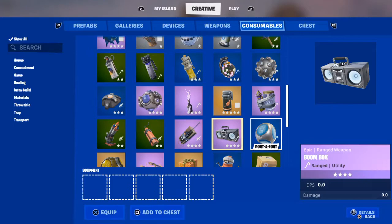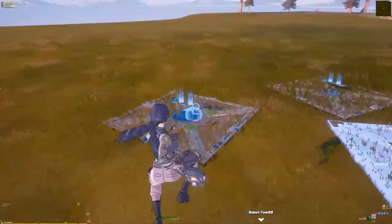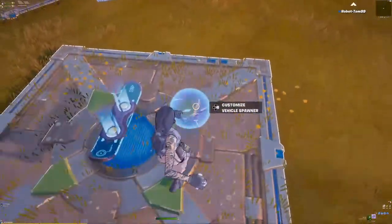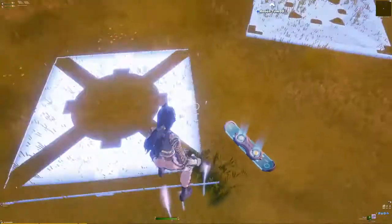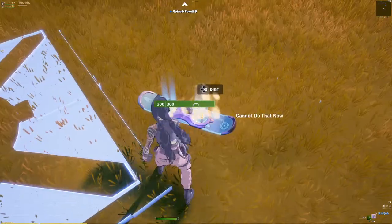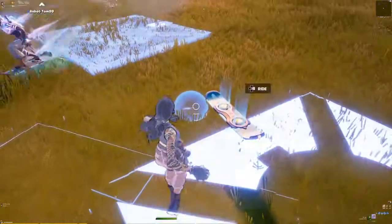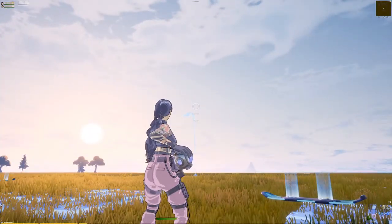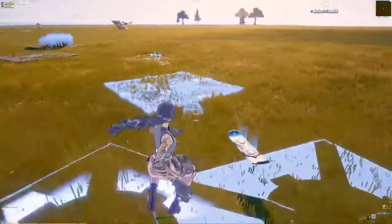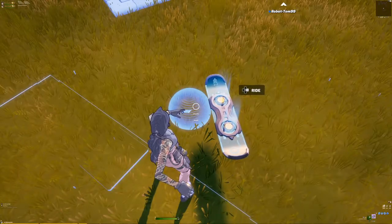There is a glitch where it will send you farther than the barrier, so all you have to do to fix that is just go back to hub. I think to do that, you actually have to throw it on top of the hoverboard. It doesn't work on top of the hoverboard, I guess. That's broken! As you see, he just went flying.